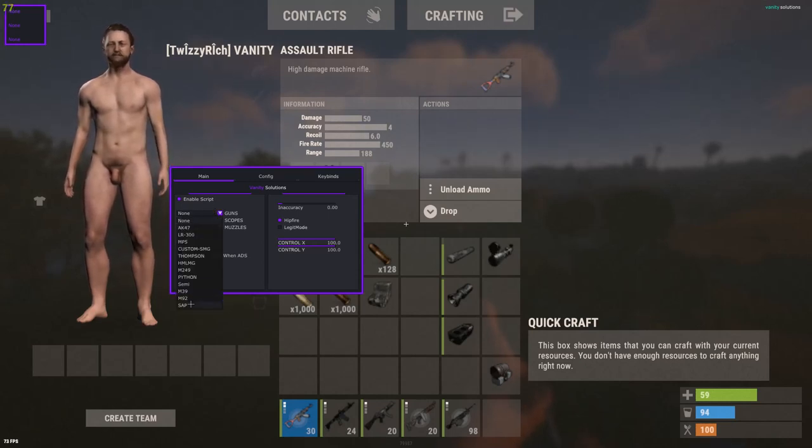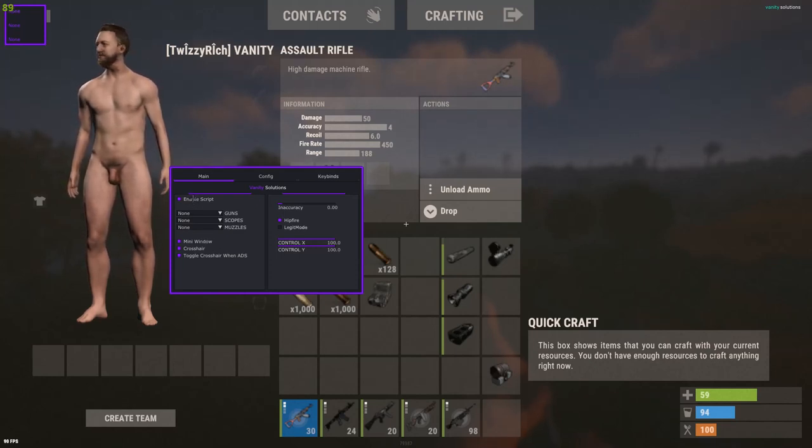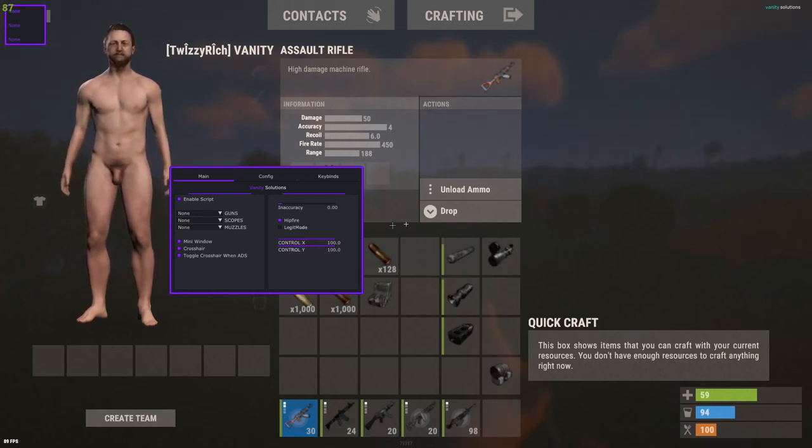Here's a list of all the guns, all the scopes, and all the attachments like the muzzle attachments. There's an enable script toggle which enables and disables the recoil control. There's a mini window which shows your current weapon, current scope, and current muzzle. Toggle crosshair when ADS allows you to turn off the center crosshair when aiming. There's also a slider for accuracy which allows you to appear more legit with your recoil but it doesn't control it as well — that's also what legit mode does.